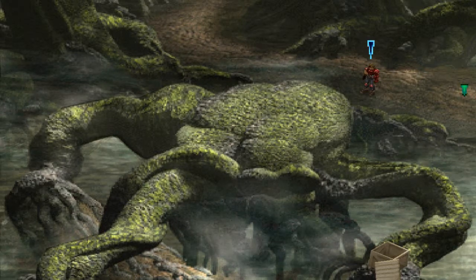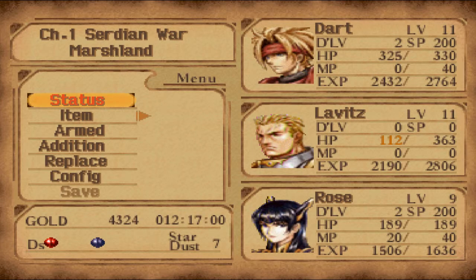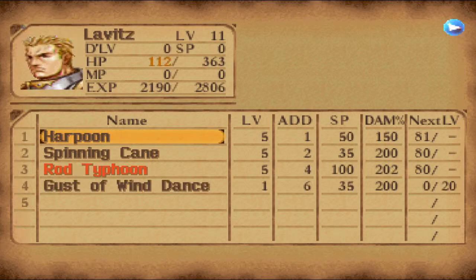Hello and welcome back to part 10 of Let's Play Legend of Dragoon. In between the two parts - last part on this one - I did a bit of grinding, as you can see Lavitz is in low HP. They've gained a few levels, Rose and Dart both learned a new magic - we'll have a quick look at that in a second, and have a look at their additions.